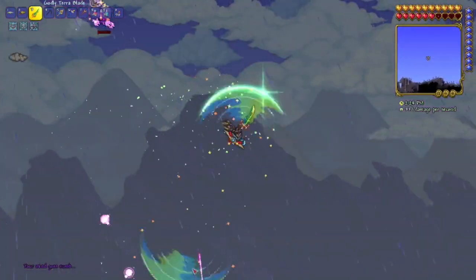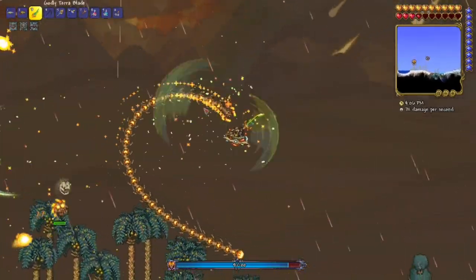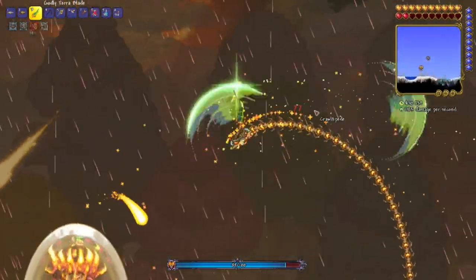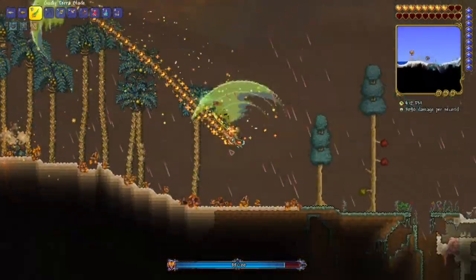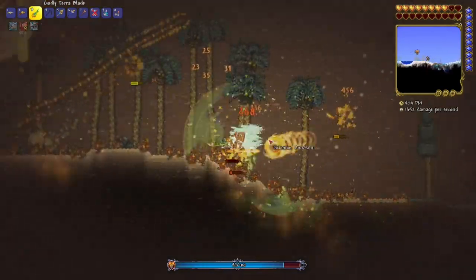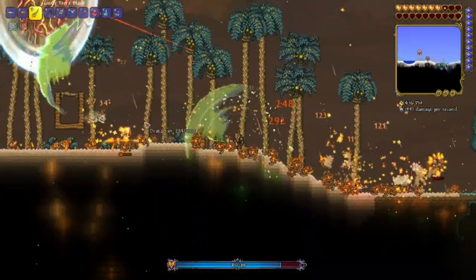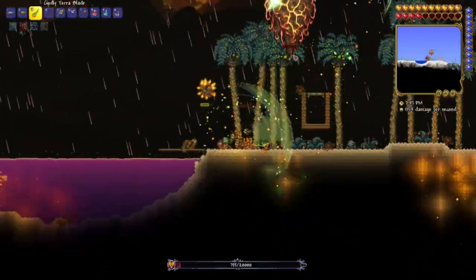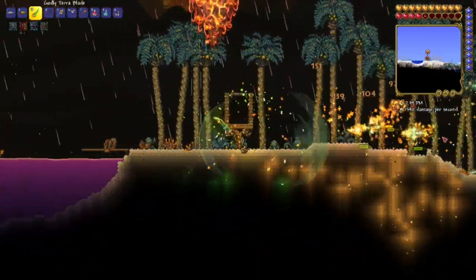Only three more to go. The solar pillar was next, and this one was actually pretty interesting because of these giant snakes. Someone in chat helped me out by saying you should stay on the ground so they don't attack you, which was a ton of help because those guys were going to be the death of me. We were able to defeat this pillar pretty quickly too.